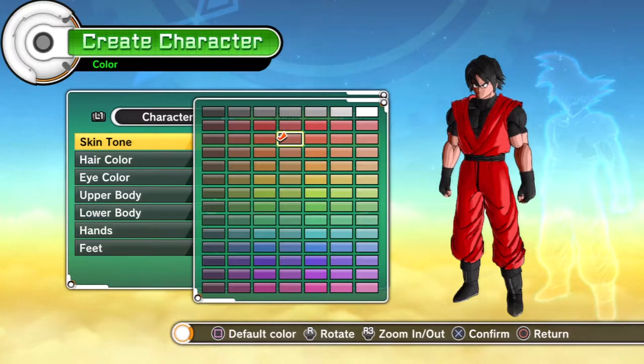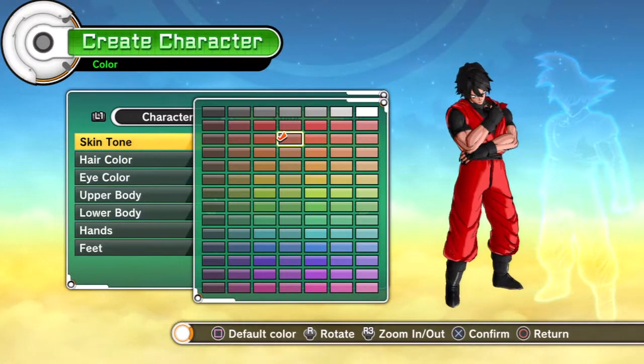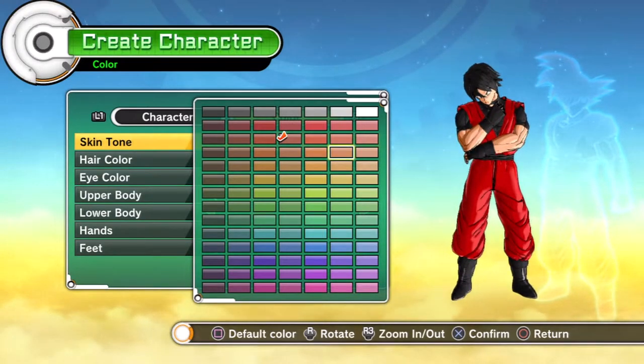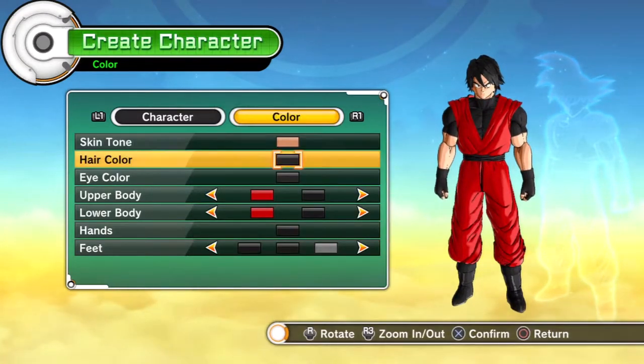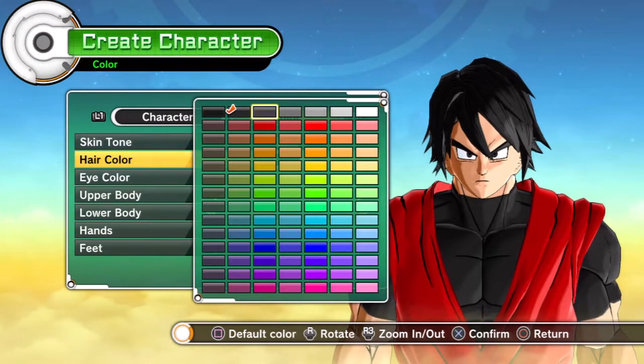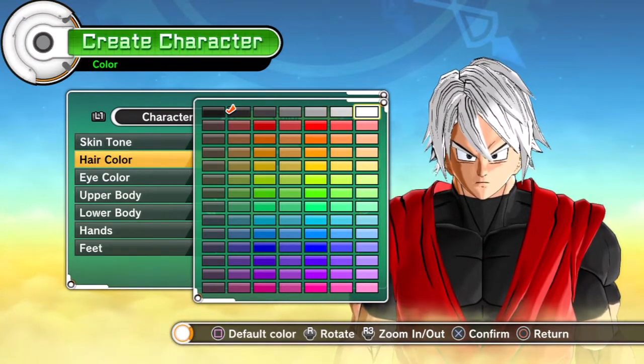You can mess around with the nose, skin tone, and all that other stuff. For the skin tone, I tried to go for a light-ish tan kind of thing. I messed around and eventually settled on one — it might be slightly lighter or darker, but you guys can decide since it's a customization video and you have the freedom to do whatever.